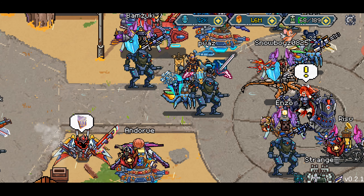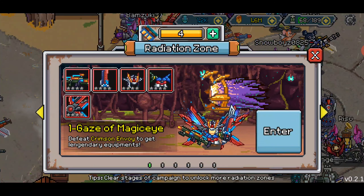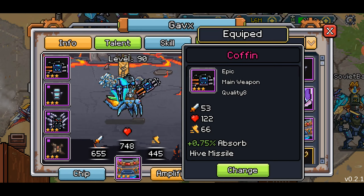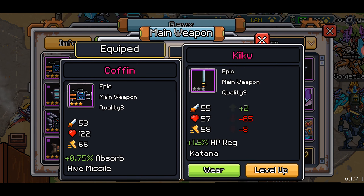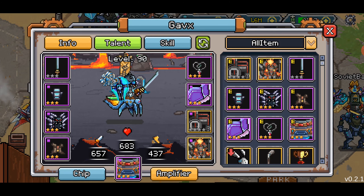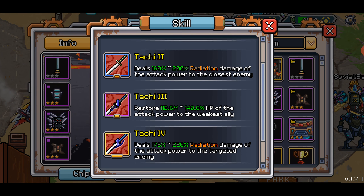Not too bad — we got an epic item, let's go mess with that. I do like that you can upgrade from this page: go here, click change, click on the item, and you can just level it up from here. Let's wear it first, then let's look at skills: closest enemy, closest enemy, weakest ally — so a heal-weakest. I like that a lot — I think heal weakest is stronger than heal target.